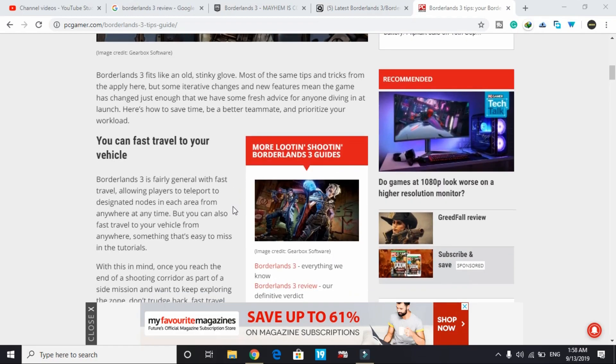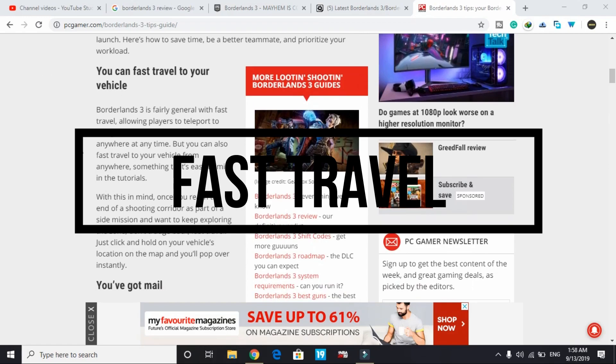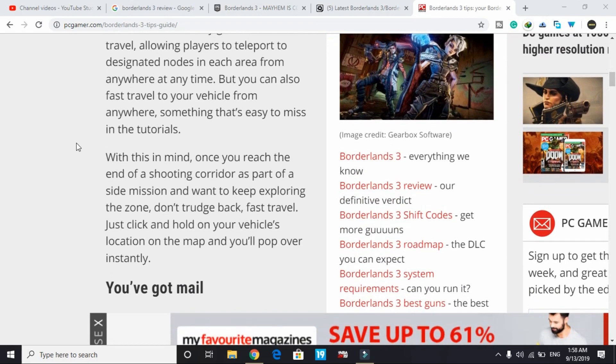The first tip is: you can fast travel to your vehicle. Borderlands 3 is fairly generous with fast travel, allowing players to teleport to designated nodes in each area from anywhere at any time. But you can also fast travel to your vehicle from anywhere — something that's easy to miss in the tutorials. Once you reach the end of a shooting corridor and want to keep exploring, just click and hold on your vehicle's location on the map and you'll pop over instantly.